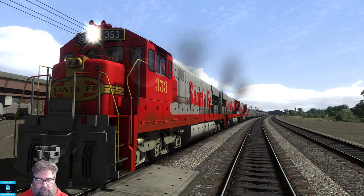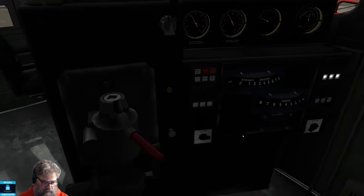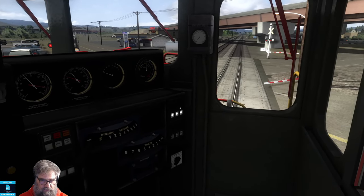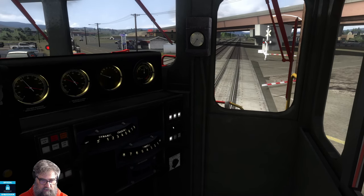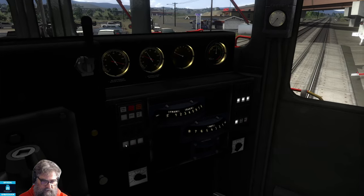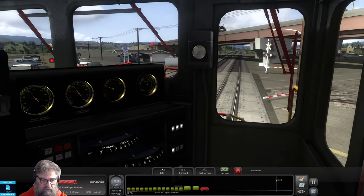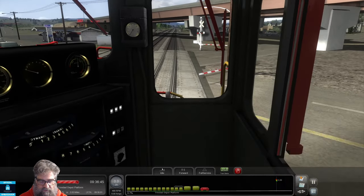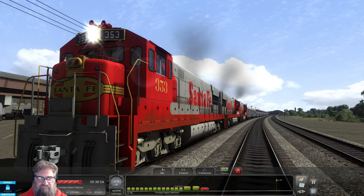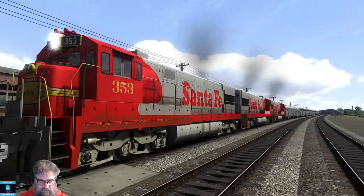We're going to try the U28GC in Warbonnet again. We're still on the El Capitan, but we've moved over to the Raton Pass route. We've got three locomotives this time — significantly more modern appearance. At least our brakes are staying on, that's a good start. Instrument lights — good. We can turn cab lights on and off. We can do our rear headlights. Let's try the horn while we're here. Doesn't sound that amazing, to be honest. We're allowed to leave, so let's jump in the cab.